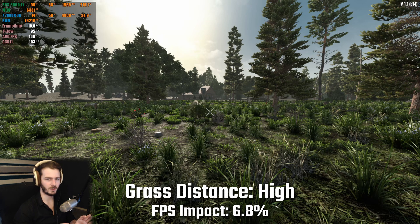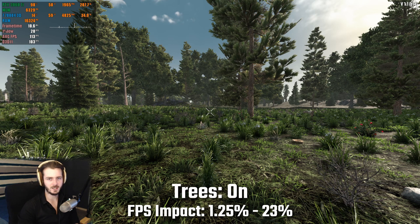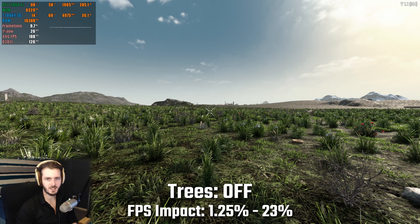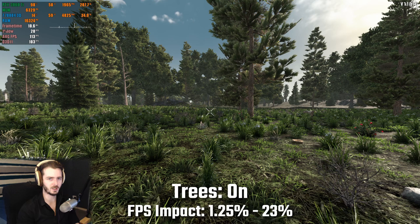For grass distance I saw an fps reduction from the lowest to the high settings of around 6.8%. For the final setting, it's not in the menu — it is a console command. On PC, press F1, type 'trees', and it will turn trees off. To re-enable them, press F1 and type 'trees' again. The performance difference between having trees on and off will vary massively depending on how many trees are in the area.